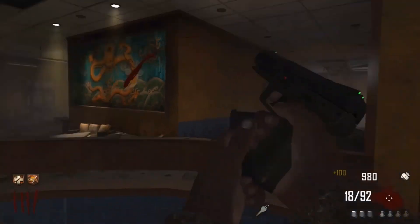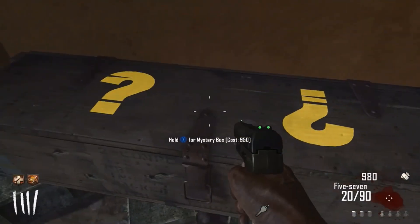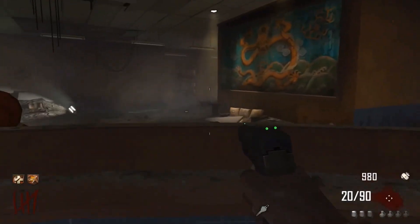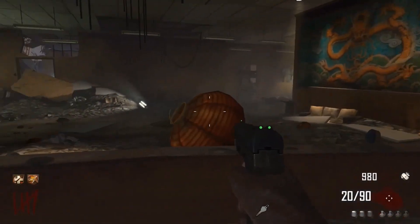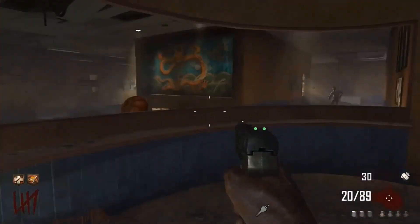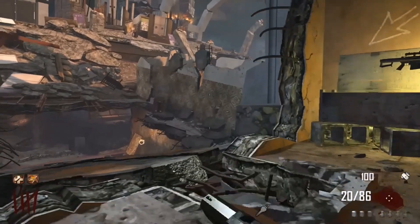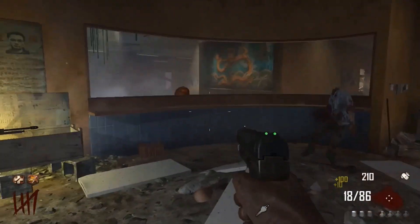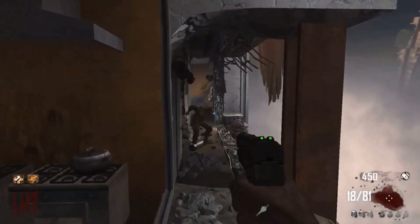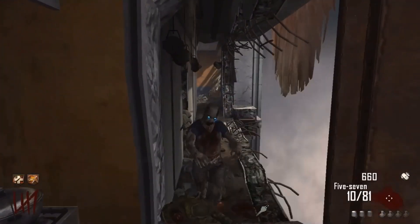Coming in at number five, we have the Die Rise mystery box in this location here. I really dislike this box location for two reasons. The first reason is it's right next to a point of no return — the slope just to the left of the box. Once you go down that slope you can't get back to this area unless you go around the entire map. It's also in a dead end area with a very narrow section of the map, which makes it a really awkward position.